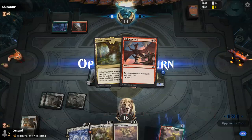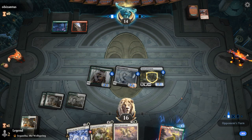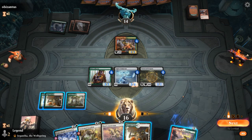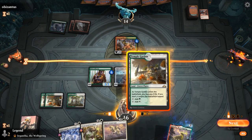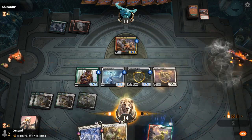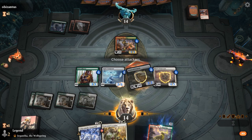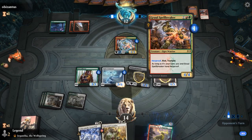Facing a red-green deck. Don't mind an additional land here. They cycle a Raking Claws and play a Gruul Spellbreaker. Can't quite go Lieutenant into Loxodon — we're short one mana or one creature to Convoke. Can just Convoke the Loxodon next turn with maybe a Formation after. Lieutenant has protection from the Spellbreaker, which is nice, and it grows the Pelt Collector.